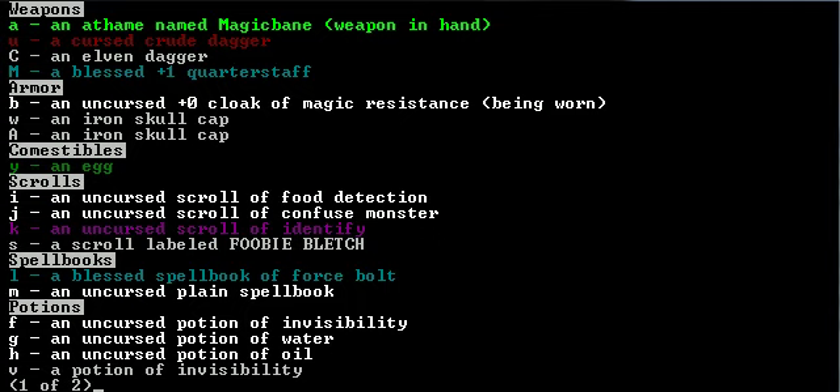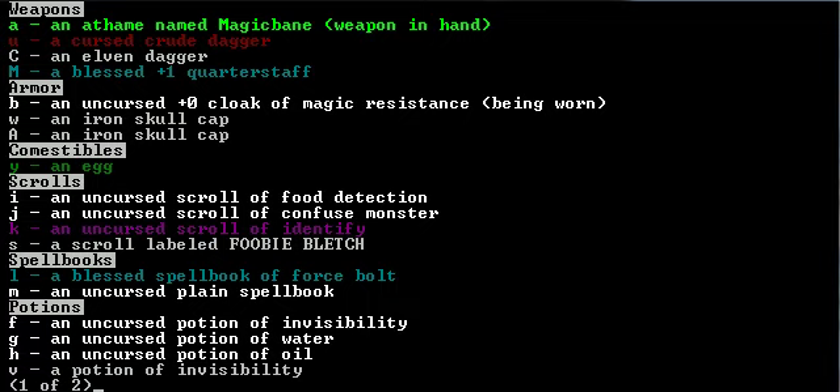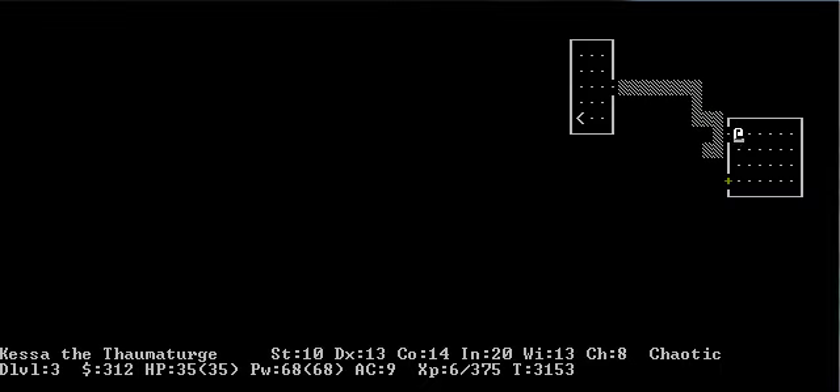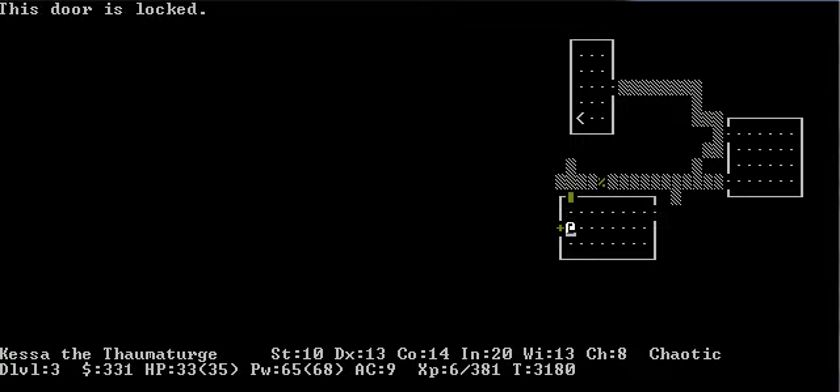Let's take a look at this again. I had potions of water — that gives you a little hunger back, like a little food, but almost none. I don't think that would've helped. I definitely should not put on any rings, because those increase your hunger as well. Let's just blast that door open with a spell. I am way too far from the altar for that corpse to be useful, so we'll skip it. I need to stop doing that and start kicking doors instead — it makes just as much noise.